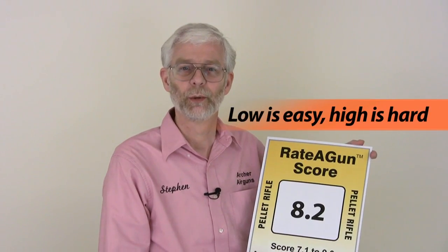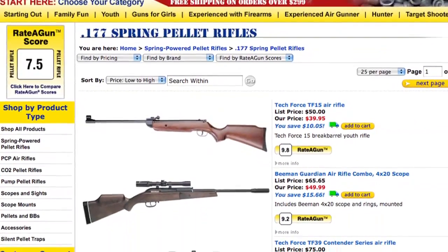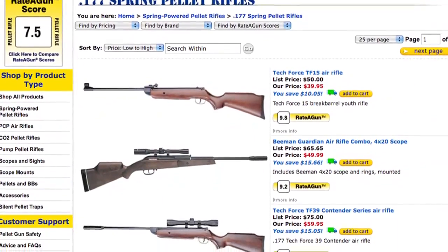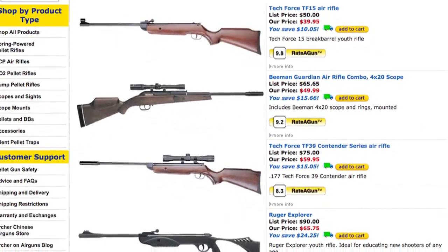A low Raider Gun Score indicates a rifle that's easy to shoot, while a high score means you need special skills or knowledge to succeed with that gun. You will find Raider Gun Scores for every pellet rifle on the ArcherPelletGuns.com site. Use these scores to compare models and make an informed purchasing decision. It's a unique feature of our online store that helps you make the best choice.